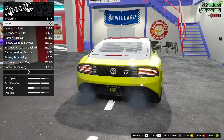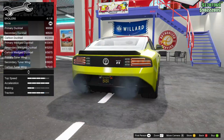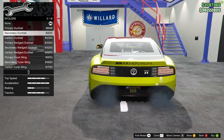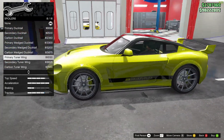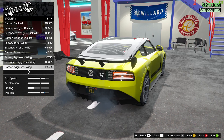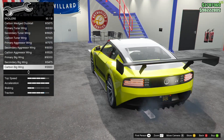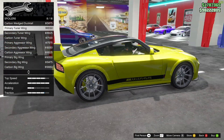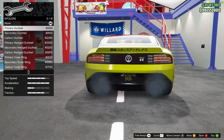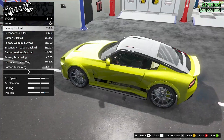Spoilers — oh, that's actually pretty clean. I like the primary ducktail, carbon ducktail. That's pretty nice too. Primary wedge ducktail — oh my god, that's actually tough. Carbon aggressor, primary big wing — that kind of works too, with carbon and secondary versions. I think I'm going to go with the primary ducktail. Yeah, it's got to be primary ducktail — I like this a lot.